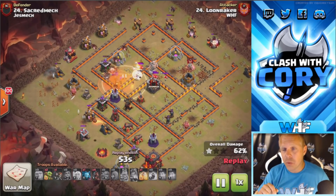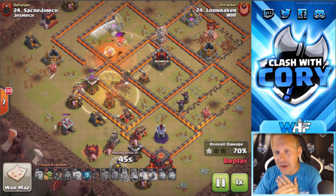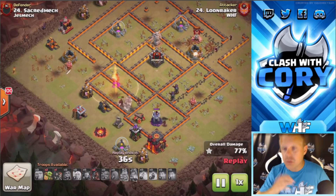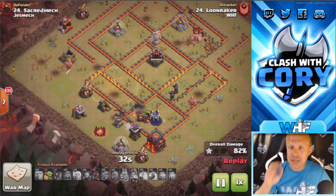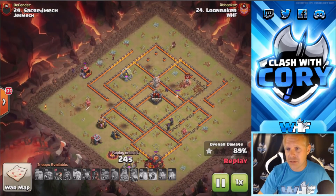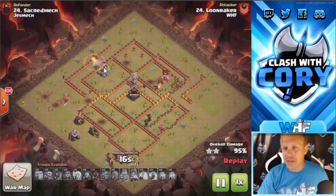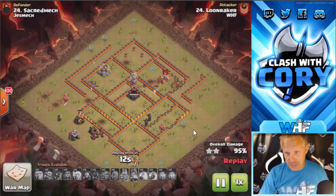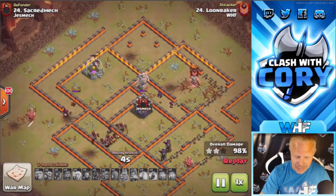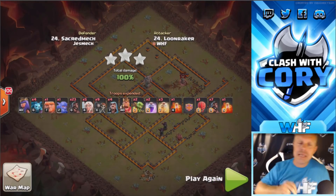The queen is dead but we're getting a healer swap onto those hogs and that's so powerful. Any time you're doing a queen charge hogs or queen charge miners — when your queen goes down and you've still got some healers left, you can still get value by getting that healer swap over to the hogs or the miners. On hog attacks specifically, if you know your queen's gonna die, you can adjust your hog drop to make sure you draw those healers over. Look at this — this base is wrecked, plenty of hogs left. He's saved a couple hogs for cleanup — remember they're a little less campy than miners but hogs are a great choice too to hold one or two to target buildings right in here to make sure you're not gonna get a time fail. Very nicely done by LoonRaker.